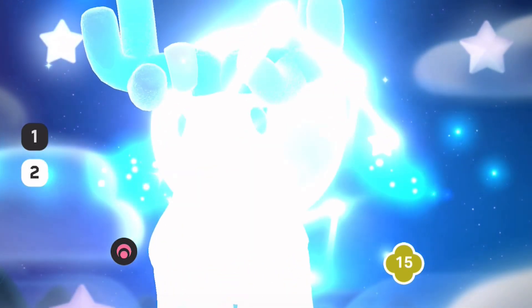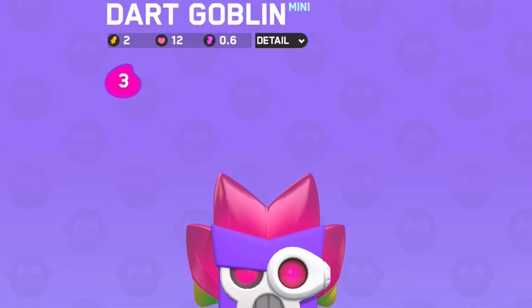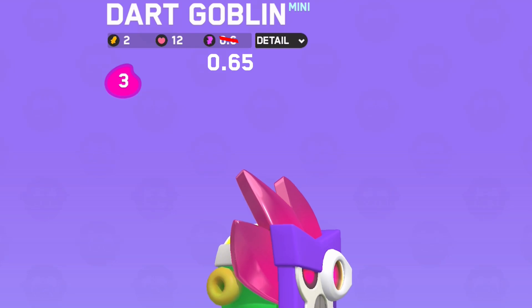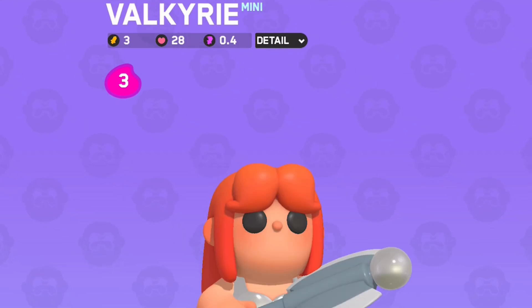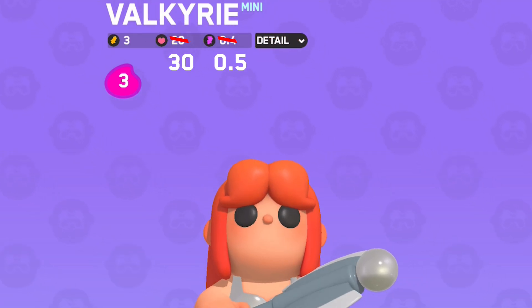Natureborn now starts as a deer form in her starting position in the first round. For minis: the Dark Goblin's base attack speed was increased to 0.65 from 0.6. The Valkyrie's base HP was increased to 30 from 28, and the base attack speed was also increased to 0.5 from 0.4.